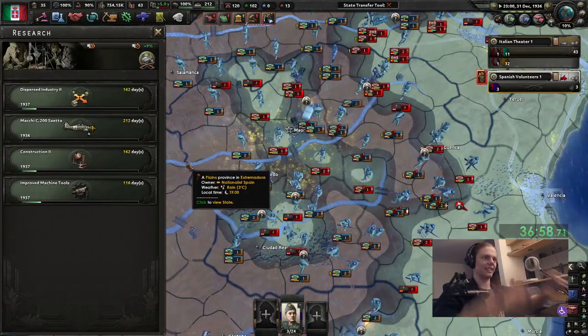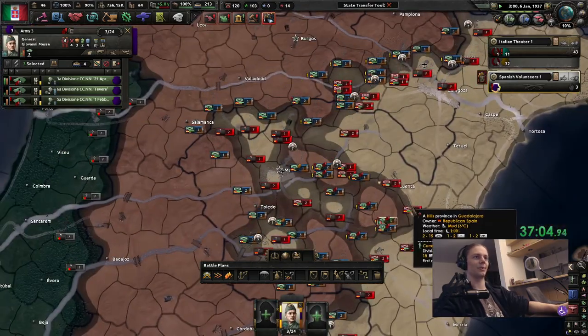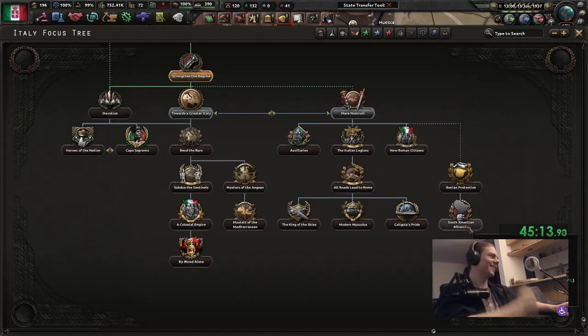You still have the old designer — by which I mean you don't have any designer for the Air Force. I'm missing a few icons here. Of course. We don't know what we can do with an alt history as Italy.